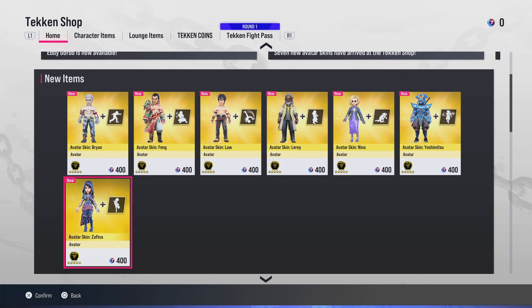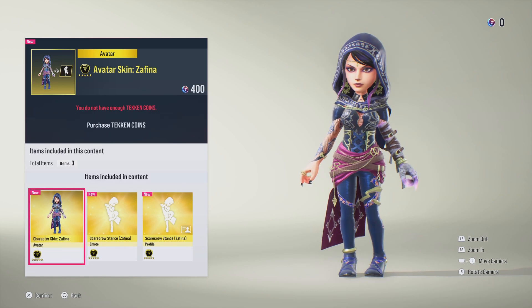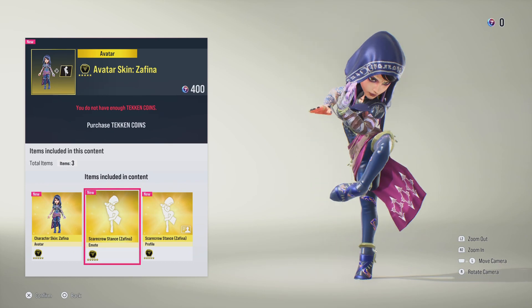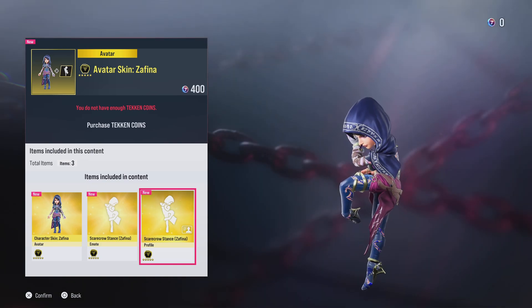Last but not least, we move onto Zafina. Again, really really love Zafina's look in Tekken 8. Moving onto the scarecrow stance — a nice little emote for our avatar. Then we also have the Zafina scarecrow stance for our profile.